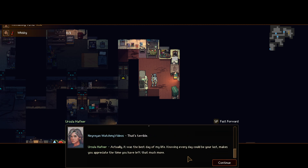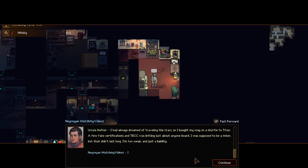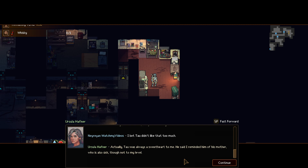Don't feel sorry for rich people. She traveled the stars. I bought my own shuttle to Titan. A few fake certifications and tech was just letting about anyone board. I was supposed to be a miner, but I didn't last long. I'm too weak. It's just a liability.